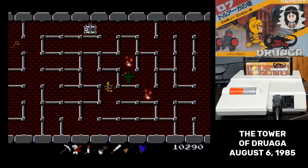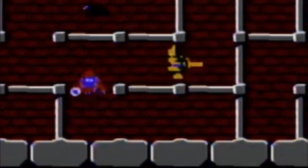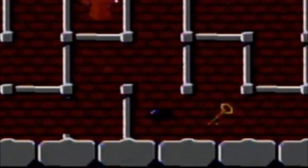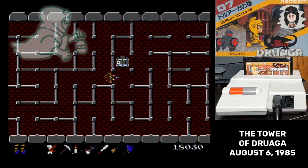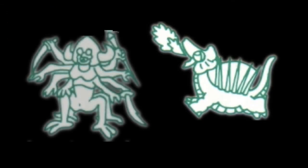More powerful wizards may leave a pillar of fire behind, or could smash through walls. Ghosts are mobile wizards that are invisible unless you have the candle, and they can also pass through walls. On later floors, you'll encounter dragons, and of course Druaga himself.